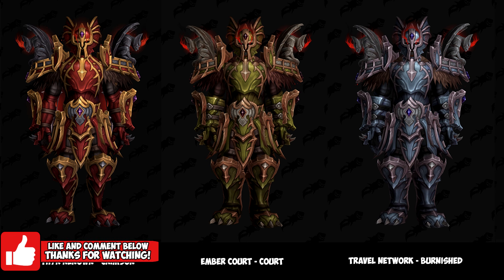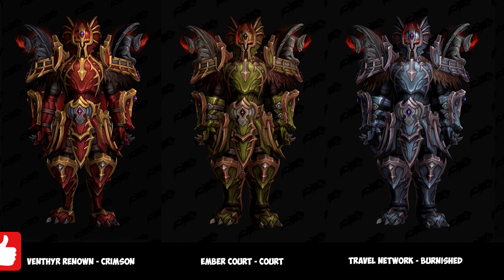The final Venthyr set is the Traveler Network Burnished set. It's currently not known how to acquire this color of the Venthyr armor, but it's rumored to come from the Blood Mirror chest, which is from the final tier of the Venthyr transportation network.